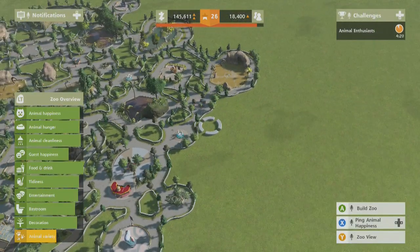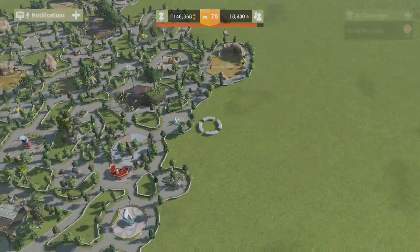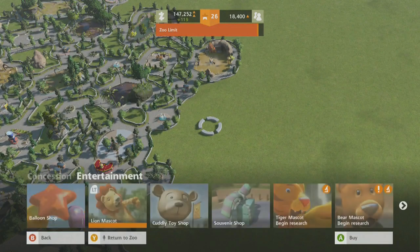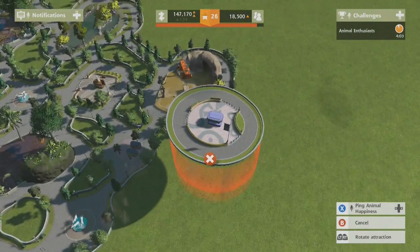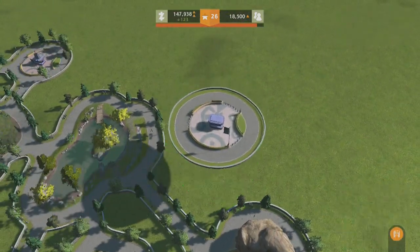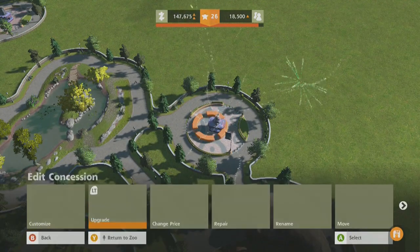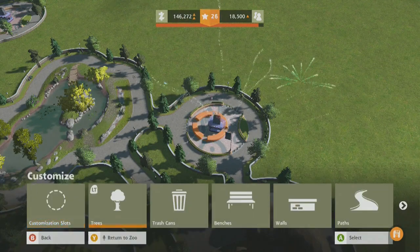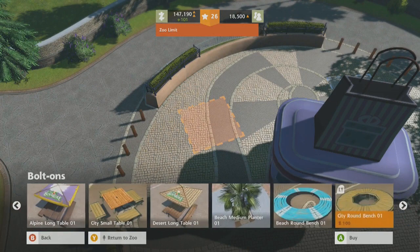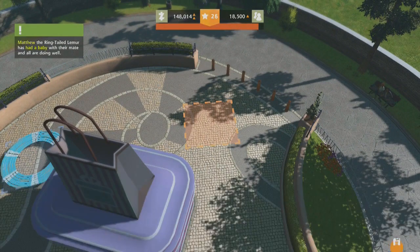What else do we need? Food and drink we're fine for. Tidiness we should be fine for soon. Wait, did I ever buy the souvenir store? Even if I did, let's go. Entertainment — I don't think we did. Let's put it there. Customisation slots — okay. We can do build-ons. Let's just bolt on stuff.